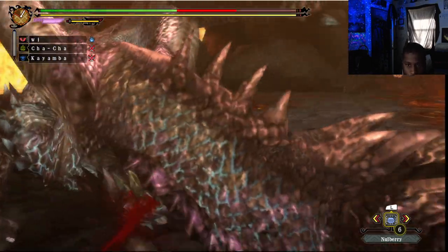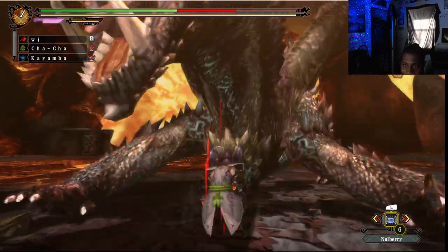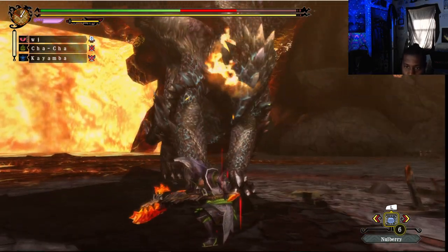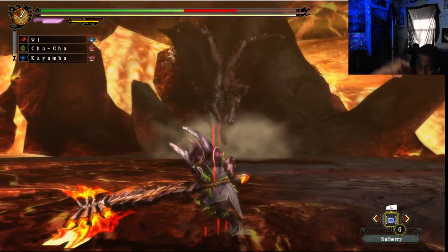I just gotta learn to play smarter. I feel like if I dodge every hit I'm not doing as much damage, but that's why I risk a lot of hits. Then I inadvertently waste potions that way. The switch axe is not as agile as I thought. This is the first time using the switch axe in this game since I resumed this playthrough.